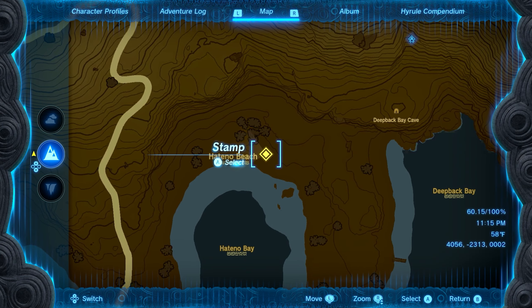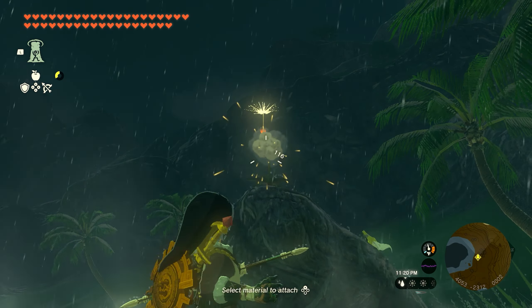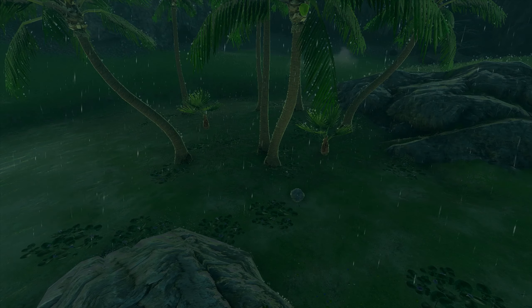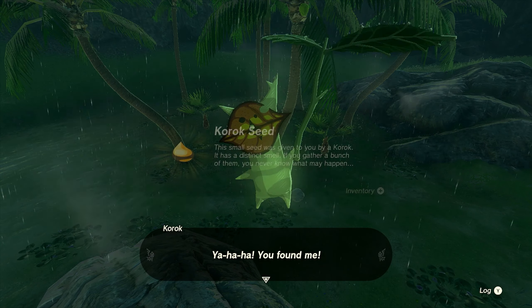Number two is going to be found pretty close by on the Hatino Beach — you can see our exact location here. There's going to be a dandelion on top of a giant rock. All you need to do is hit that dandelion and wait for it to float down and grab it before it hits the ground, and you'll get seed number two.